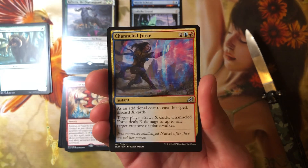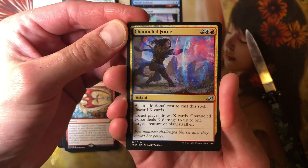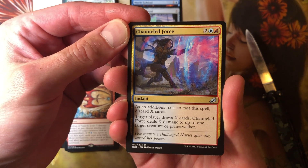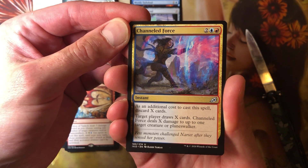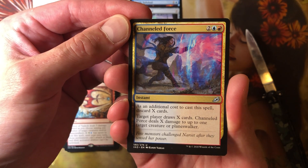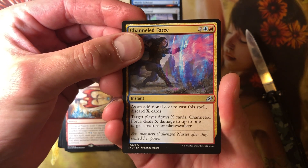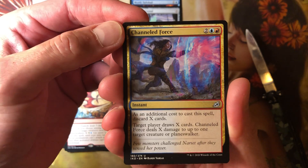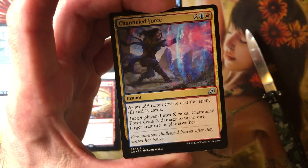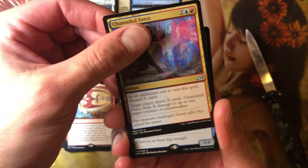Discard X cards, target player draws X cards. Channeled Force deals X damage to up to one target creature or player. That's actually not bad depending on the deck. If you're doing damage to people every time you draw cards, that could be — yeah — Lotus God. Not bad in that deck. Lotus God could use this. So target yourself.